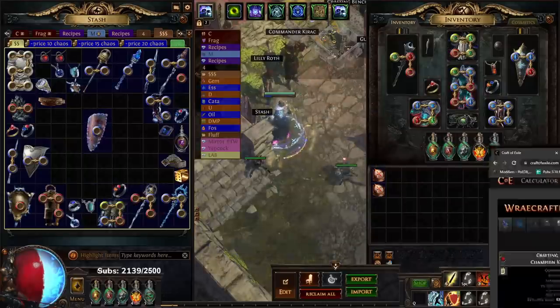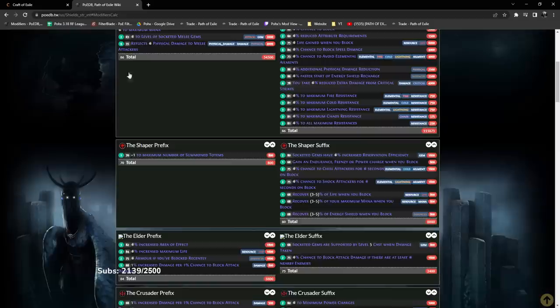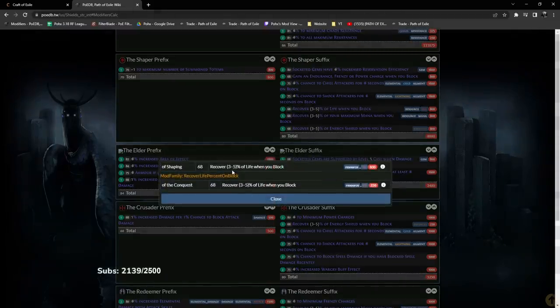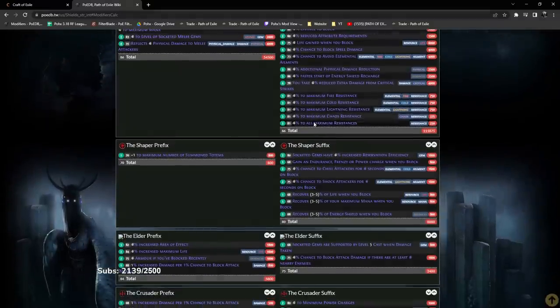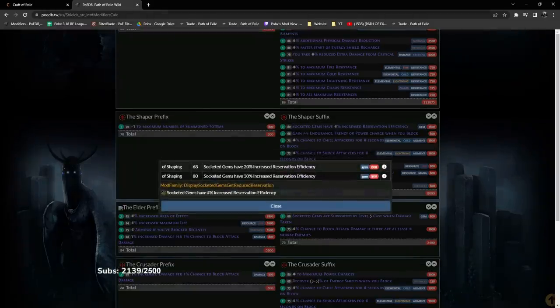Option number two is a shaper shield. The item level requirement for this is actually very low — it's 68. Literally any shaper shield you drop in a map can roll recover life on block. As for what else you want on a shield, naturally getting any max res is extremely good, getting things like reduced crit damage taken is very good, and if you can manage to get socketed gems have increased reservation, that's crazy as well.